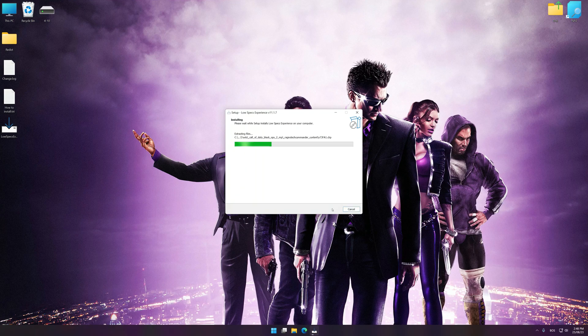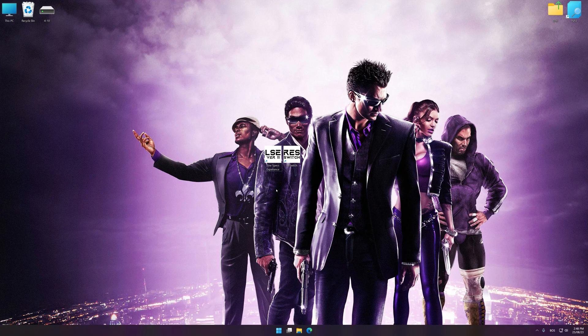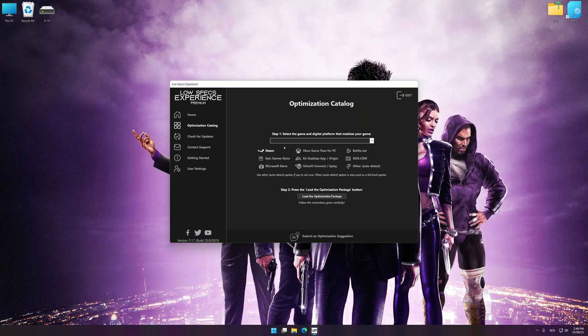Start the installation process for Low Specs Experience. Once the installation is complete, start it from the newly created Desktop shortcut. Now select the optimization catalog, select the applicable digital platform, and then select Saints Row The Third Remastered from the drop-down menu.